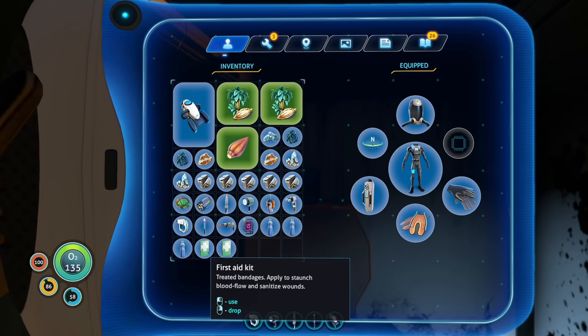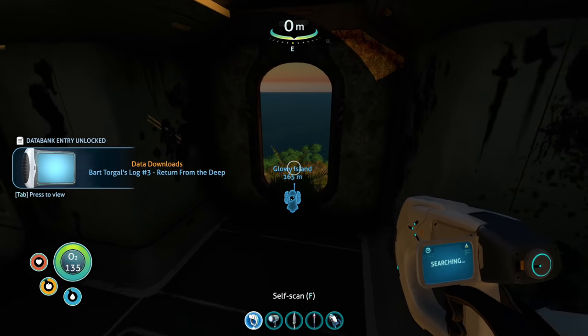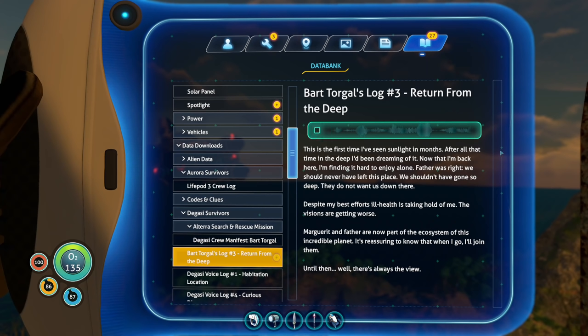I can drink that right now. Why do I keep dropping things? Return from the deep. Bart Torgal. This is the first time I've seen sunlight in months. After all that time in the deep, I'd been dreaming of it. Now that I'm back here... I'm finding it hard to enjoy alone. Father was right. We should never have left this place. We shouldn't have gone so deep. They do not want us down there. Despite my best efforts, ill health is taking hold of me. The visions are getting worse. Marguerite and Father are now part of the ecosystem of this incredible planet. It's reassuring to know that when I go, I'll join them. Until then... well... there's always the view.